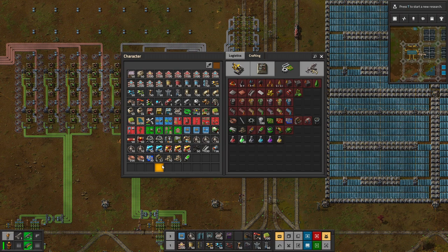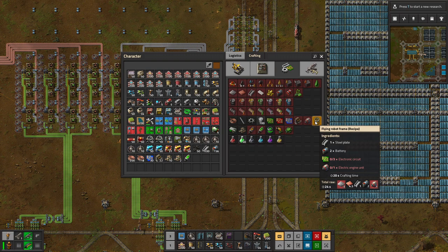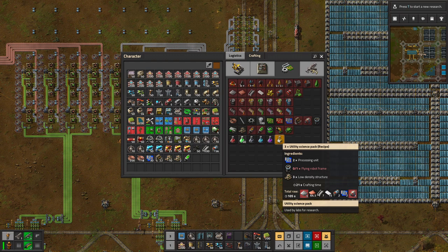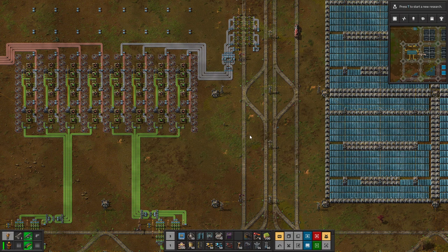In today's episode I very much want to get the last part of our utility science packs up and running, meaning that I want to get flying robot frames done. We'll make a little grid with those and then import them all together across units — flying robot frames and loading structure — into a new kind of build. If you think that's a good idea, do remember to leave a like on the video, and if you're new to the channel do remember to subscribe as well.